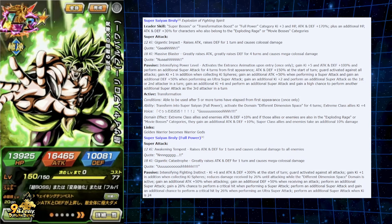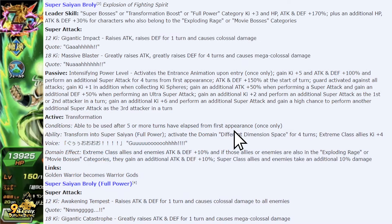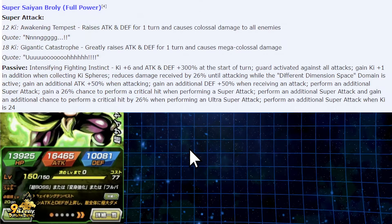Moving into Full Power Broly. The 12-key raises attack stacking and then defense for one turn, so you're stacking attack before transformation — that's going to be strong. You're going to do a lot of damage in longer fights. When transformed, you greatly raise attack and defense for one turn on the 12-key, and greatly raise attack and defense for one turn causing mega colossal damage on the 18-key. The passive changes: you have ki plus six, attack and defense 300%, you keep guard — very, very powerful — and ki plus one additional when collecting ki spheres.